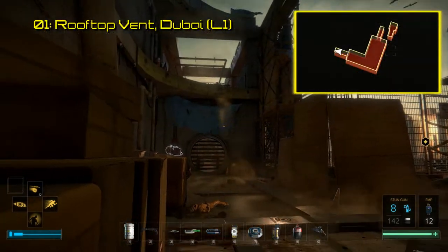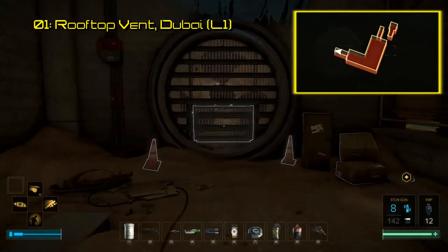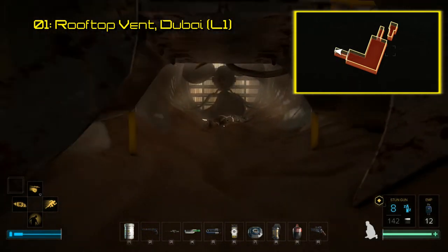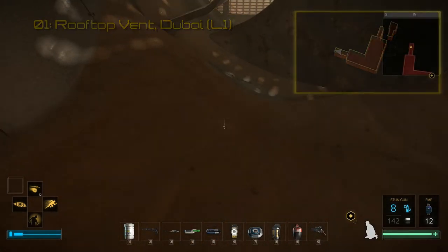Our first code is located in Dubai, only a few meters from where you drop in. Go towards your objective until you drop down a couple of meters, then simply turn around and you'll be met with an air vent, which you can open up to find the code inside. The triangle code links to an unlisted video showing how the story of Icarus ties into Mankind Divided.